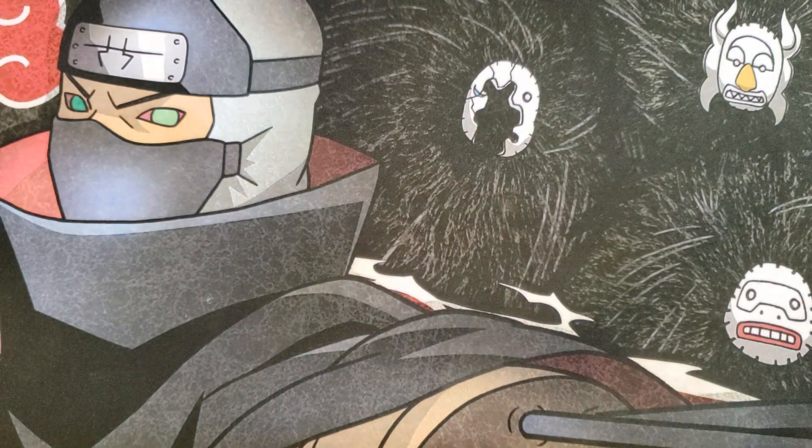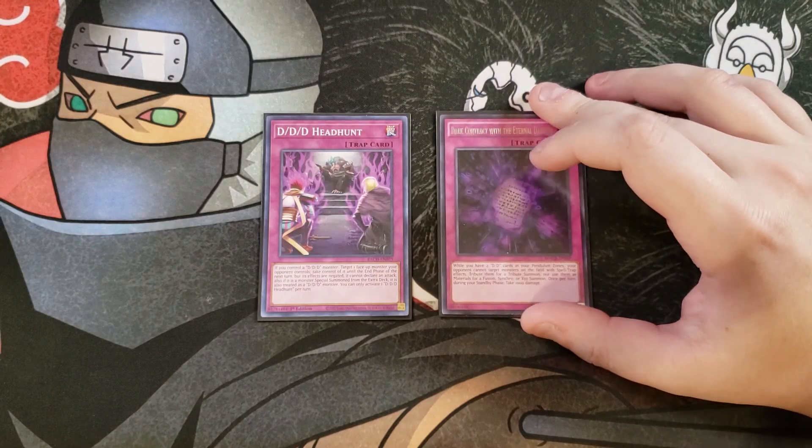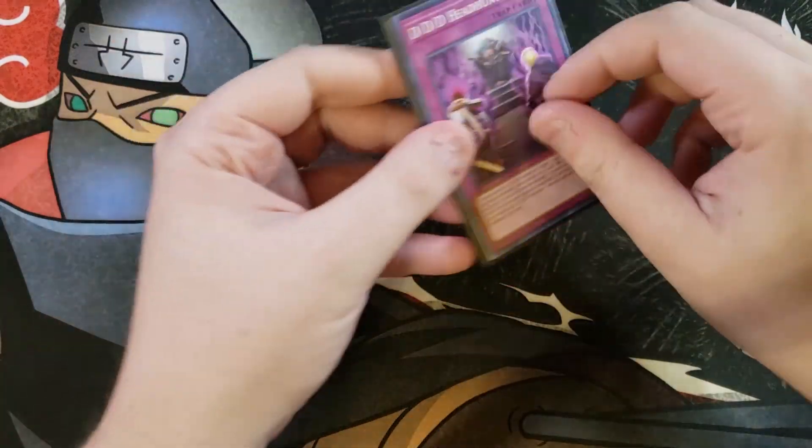For the traps, we're going to be playing a single copy of Head Jacking — a really good one-of where if you control a D/D/D monster, you can target one face-up monster your opponent controls, take control of it until the end phase of the next turn with its effects negated and unable to attack, and treat it as a D/D/D monster. And a single copy of Dark Contract with Eternal Darkness — a really powerful floodgate where while you have two D/D/D cards in your pendulum zones, your opponent cannot target monsters with spell or trap effects, tribute them, or use them as fusion, synchro, or XYZ material, though you take a thousand points of damage during your standby phase.